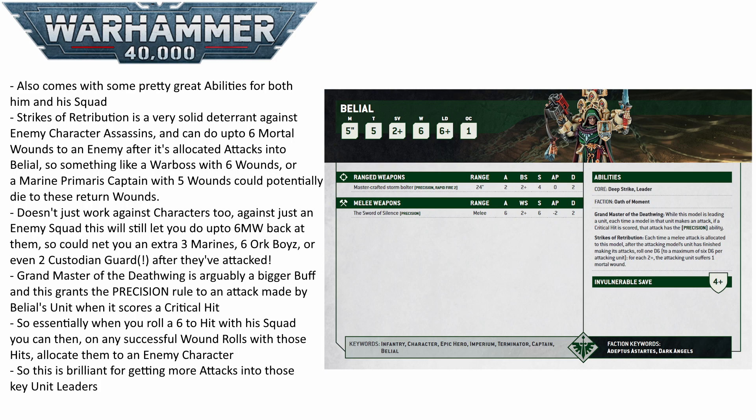On top of his own personal damage, he also brings some potent abilities. Strikes of Retribution means that when an enemy allocates a melee attack to Belial, you can roll a D6 for each attack up to a maximum of six dice, and on a 2+ the attacker takes a mortal wound. You can potentially get up to six mortal wounds back, so even character assassin units that swing before Belial may need to be cautious — he's almost as good at taking hits as he is at giving them out.